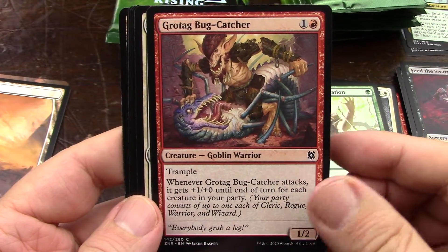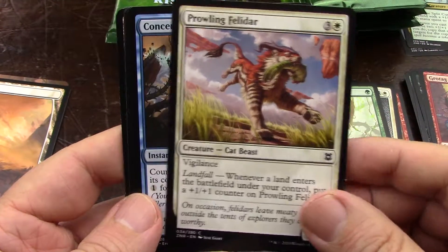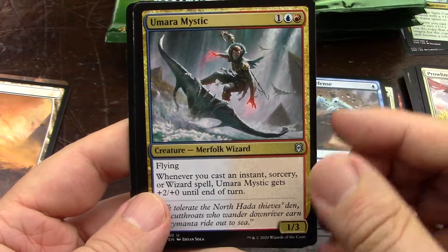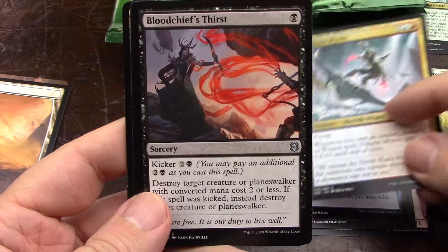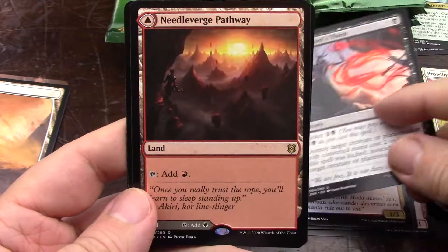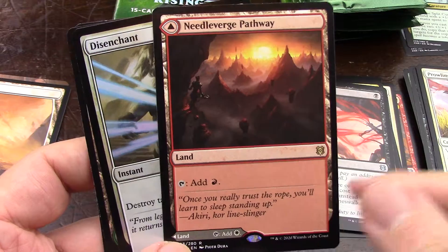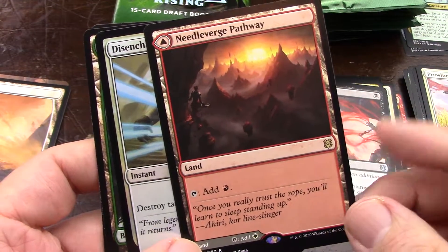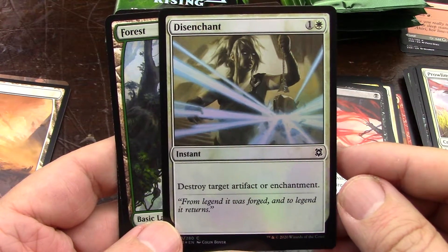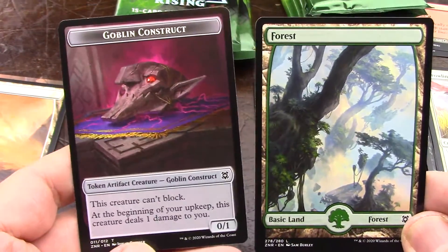That deck's been kicking my butt. But I did beat a Scute Swarm deck today for the first time with a very rough Naya Warriors deck, which bodes well for the deck. Kicker is a great ability and Landfall is a great ability. I have three of this one online and I use them for the Naya Warriors build. And that's a foil. Disenchant — one of the many Disenchants. It's nice.